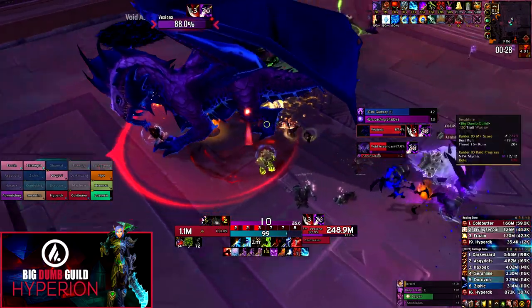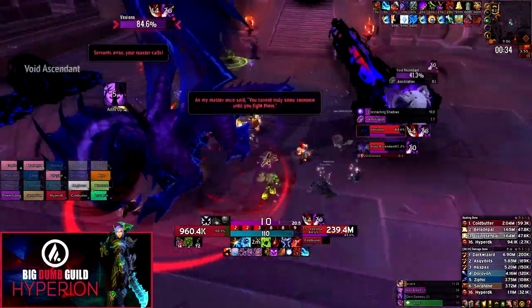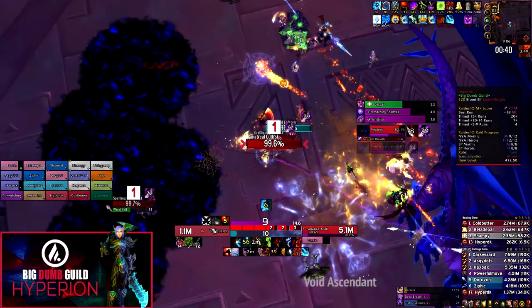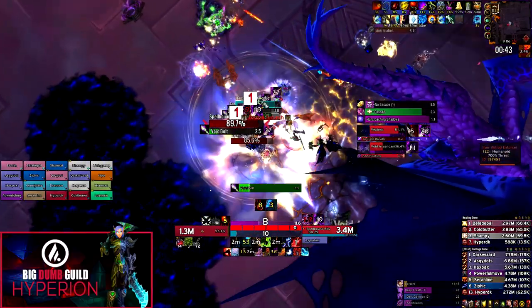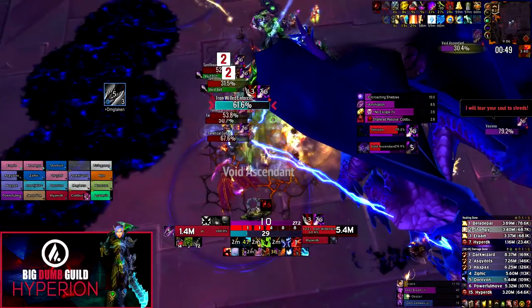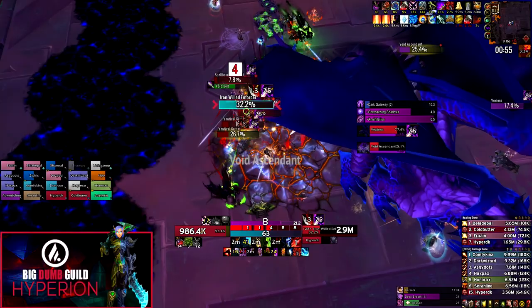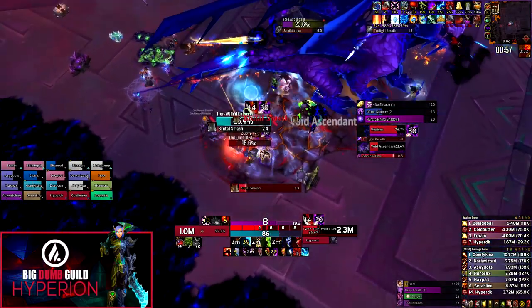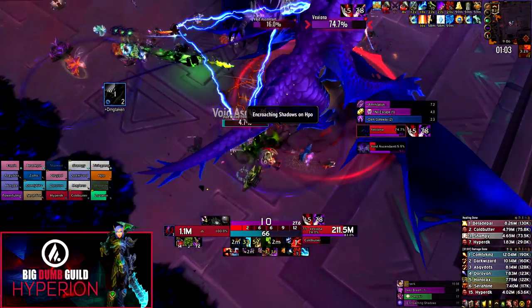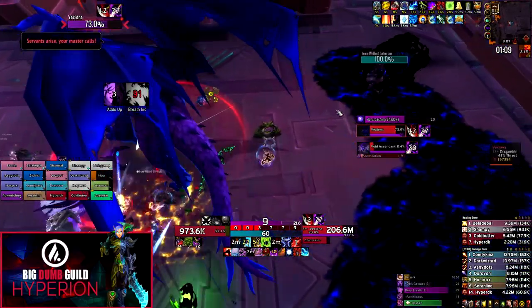The Mythic changes on this fight are not very significant. The big change is that Void Corruption stacks gained in Phase 1 will persist all the way to the end of the fight, so you can't randomly walk into puddles. The second change is the introduction of Ironwood Enforcers — on most add waves you'll get at least one. They cast Brutal Smash, an 8-yard AoE that one-shots, and periodically grip the two furthest targets, which can cause problems if players with Encroaching Shadows get gripped into melee.